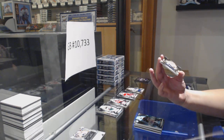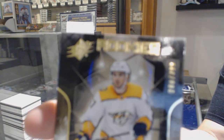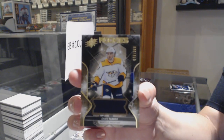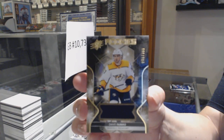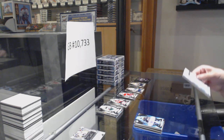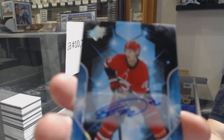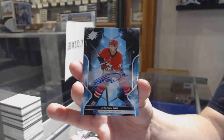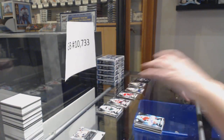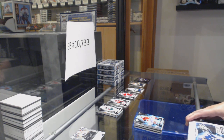We've got a Rookie jersey number 208 of 399 — Dante Favreau for the number 8 spot. Right now we need a 2 and a 0 and then we've got all the numbers again. We've got a base auto, not numbered — Sebastian Ajo. I do like the look of the base autos, very nice.